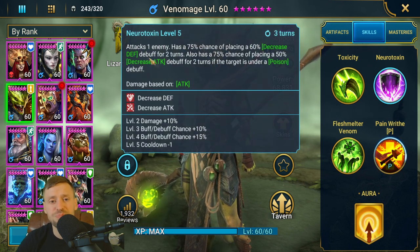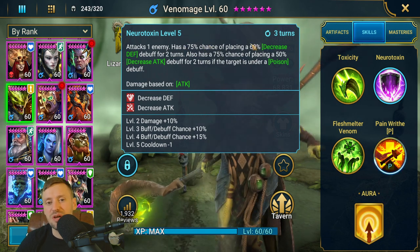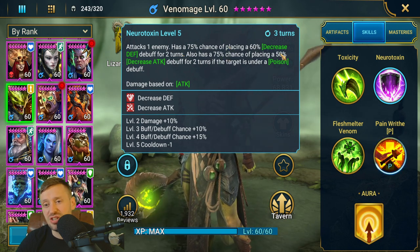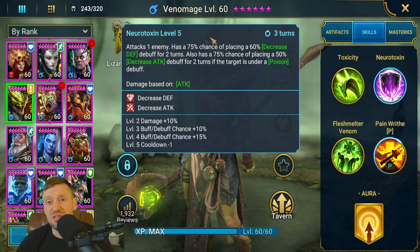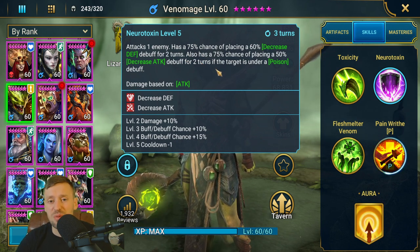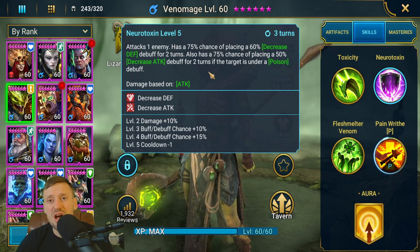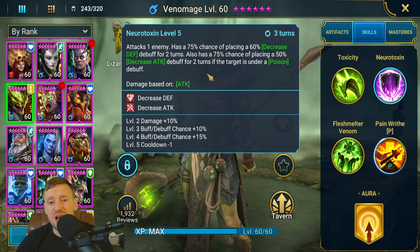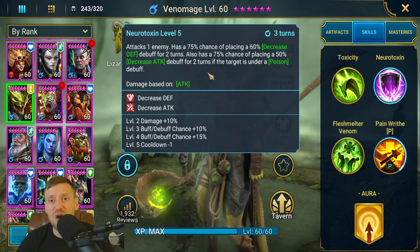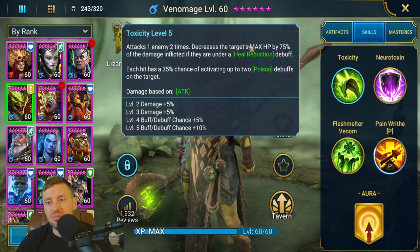His A2 has a 100% chance when fully booked to apply the big version of decreased defense and a 100% chance of decreased attack for two turns on both skills. Decreased defense speeds up the damage you deal to waves and bosses, while decreased attack reduces the damage they do to you — really important for the boss. On Ice Golem especially, he's going to be hitting you for so much less damage.